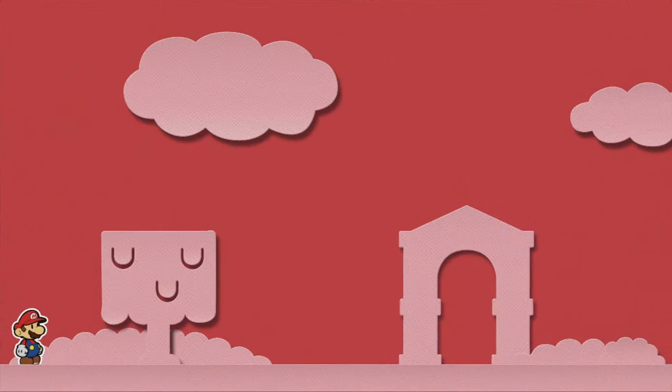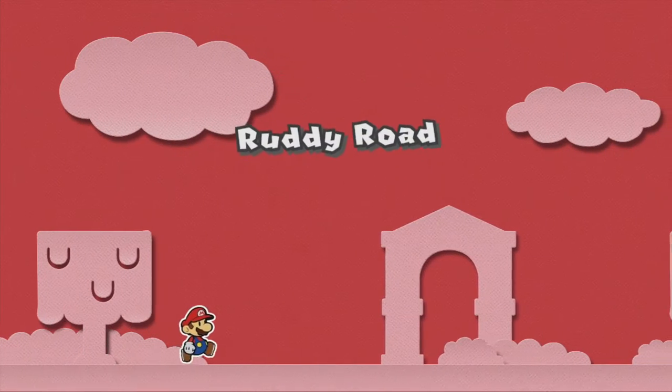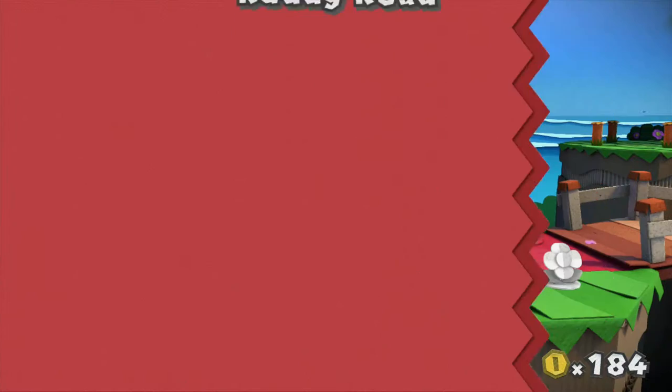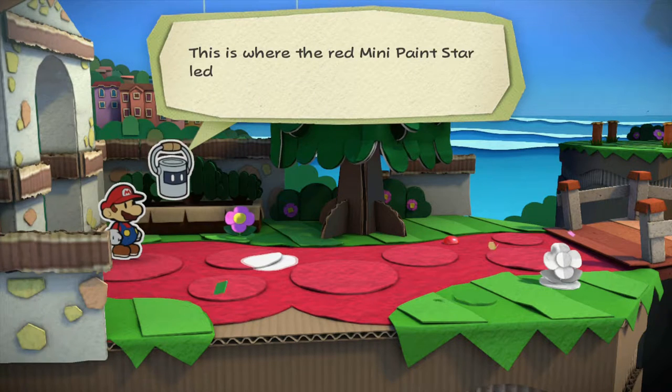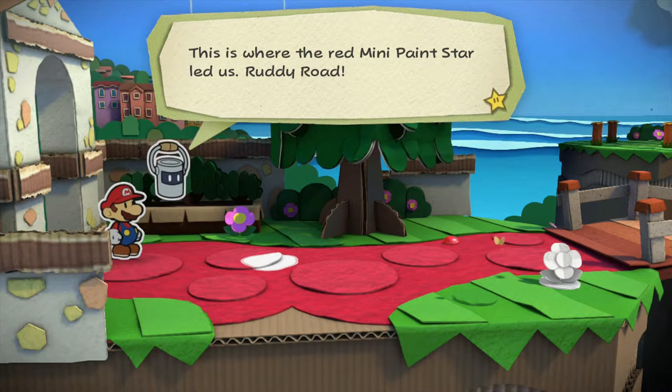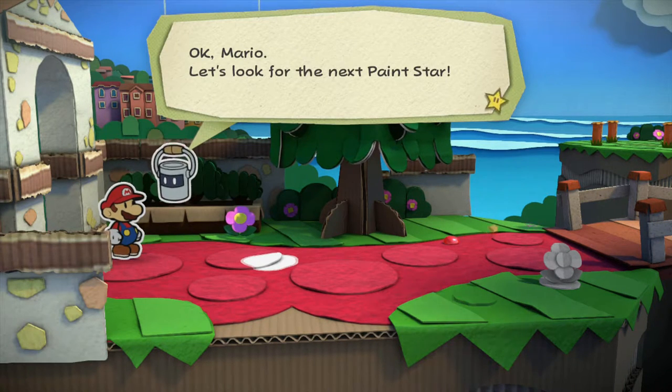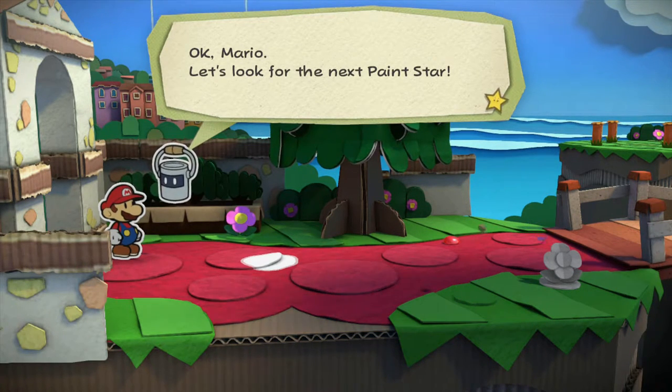Look at that little thumbs up — so good. But at least from that first little tutorial level, this game is pretty fun, I have to say. This is where the red mini paint star led us: Ruddy Road. Okay Mario, let's go for the next paint star.